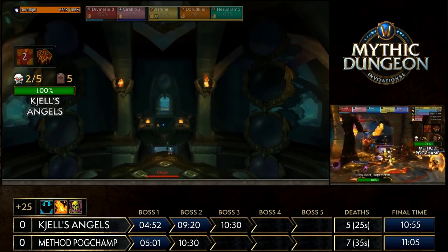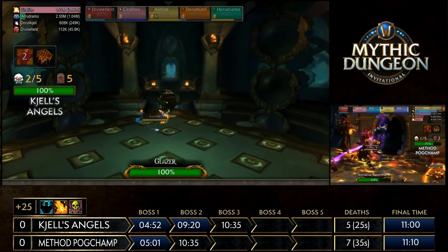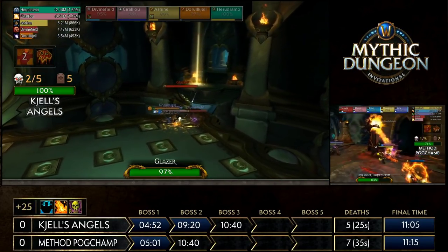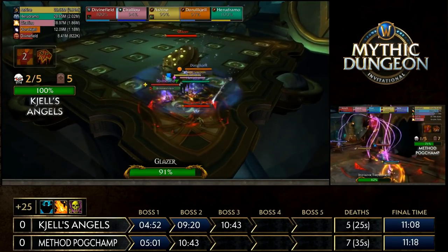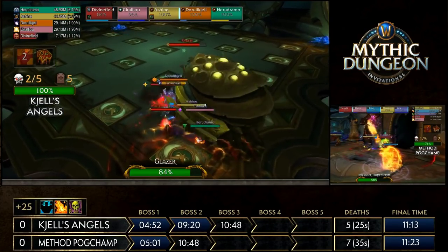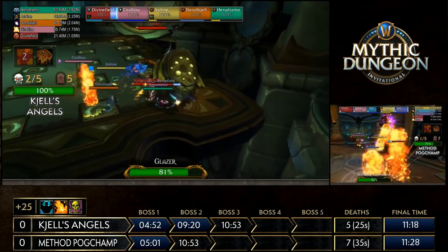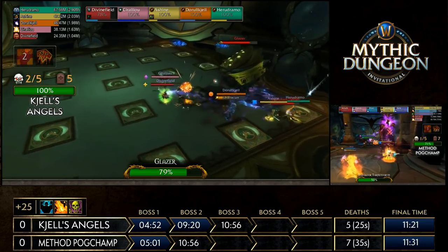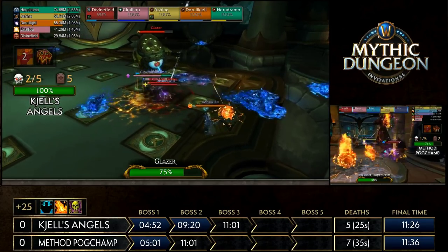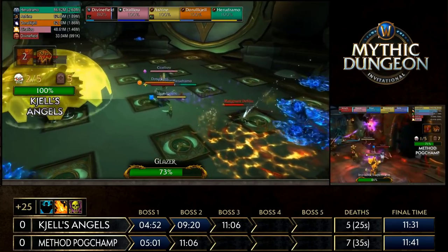Going up against Glazier — you want to be in melee range or at least in the path of the orbs, moving out of the way so they bounce back and hit Glazier. Positioning in the bottom corner can give a quicker knockback on some orbs. They're doing a great job watching their positioning, trying to get everything bouncing back as best they can. The orbs will target the nearest player when bouncing back, so you want to make sure you're getting all detonations — orbs ramp up in speed over time.